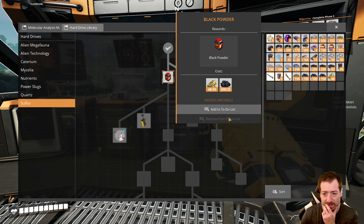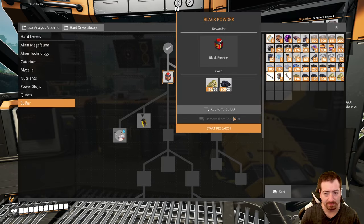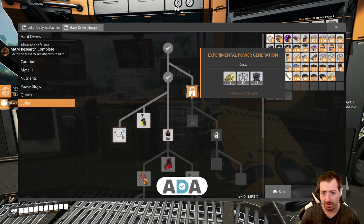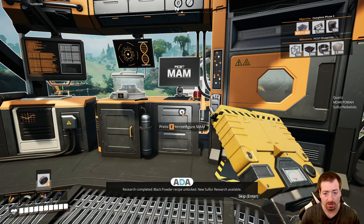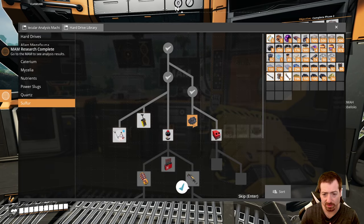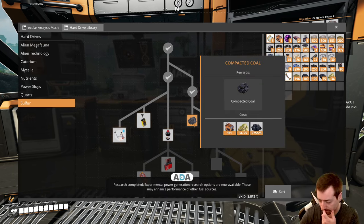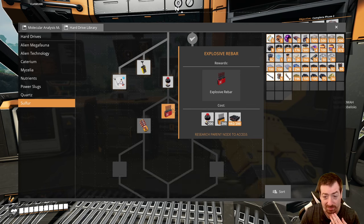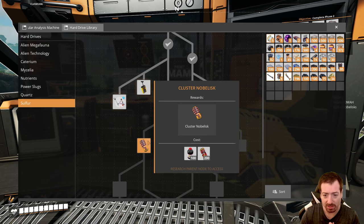We need to just grab two more sulfur and research that. Research completed — black powder recipe unlocked, new sulfur research available. Experimental power generation — what's in here? Is this geothermal? No, it's turbo fuel. Research completed. Experimental power generation research options are now available — these may enhance performance of other fuel sources. Explosive rebar? I like the sound of that. Cluster nobleisk? Oh my gosh, that's going to be amazing.